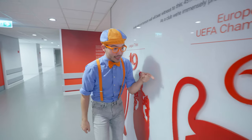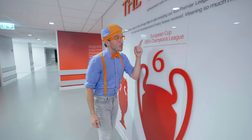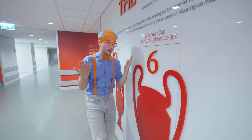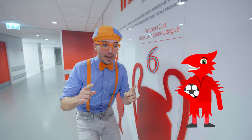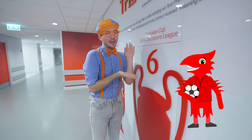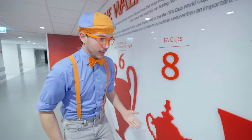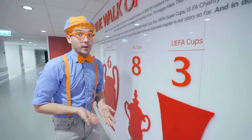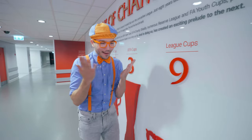And look at this! This is a really big trophy! A European cup! The Liverpool Football Club won six! And Mighty Red has six spikes on his head — for the six European cups! Mighty Red is so cool! And it looks like Liverpool has won a lot of trophies — all these different cups!